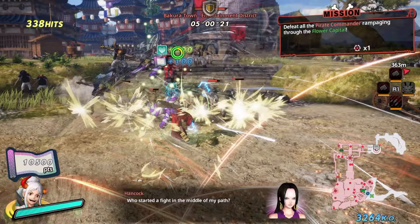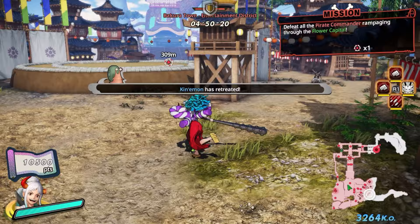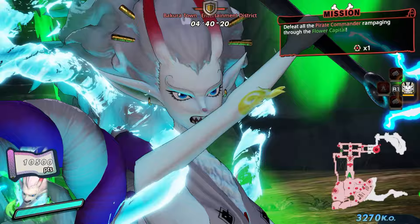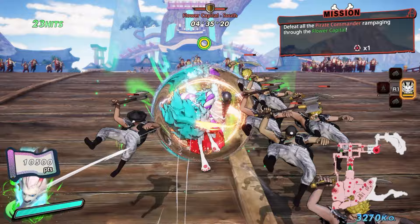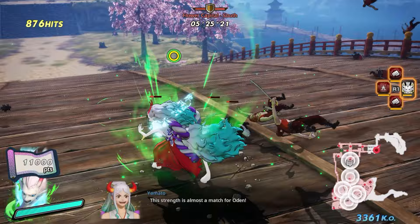Once you beat that little side mission, that ends the next set of sub-stories for the second section where Yamato searches. Once Kinemon retreats and you complete that, you can go over to the last area. You can time it better and defeat everyone up top, then leave the bottom ones alive and finish it out that way. Just make sure you keep at least one of them alive so you don't progress the story prematurely.